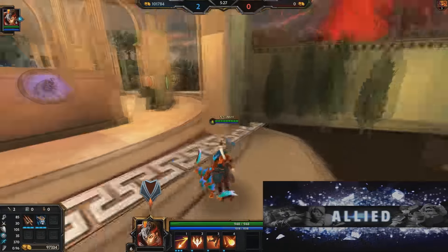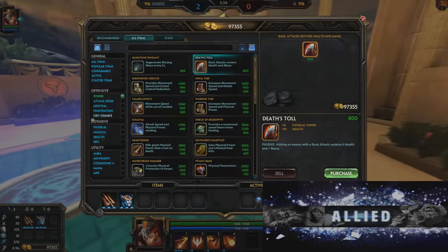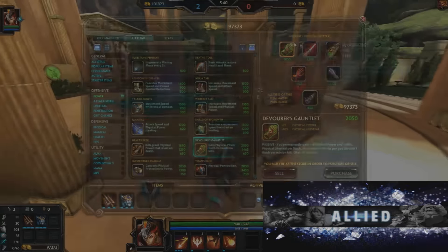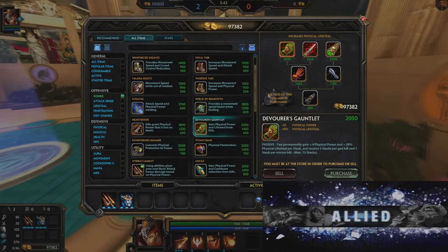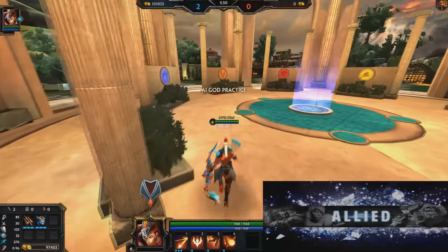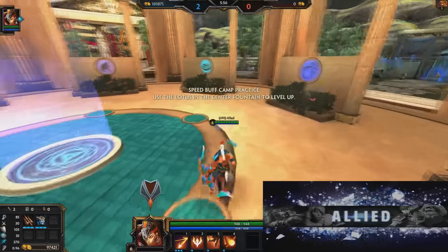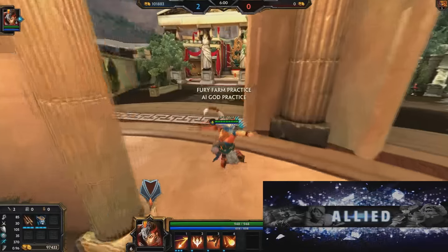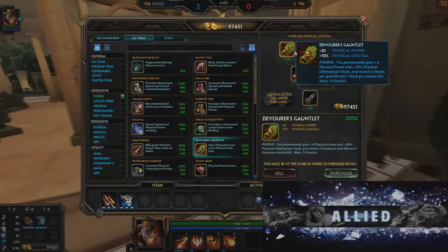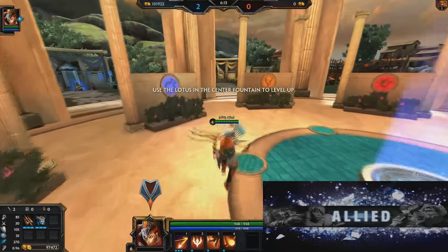Devo Gloves haven't really been touched but they're looking a lot more enticing. Since Heartseeker costs more gold now, you might see more players go for the Devo Gloves start - it's a more reliable start. It stacks up pretty well, it's a little less physical power but the lifesteal is definitely worth it. A lot more hunters like Rama are looking better now with the standard Devo Gloves start. Huyi is going up a couple of ticks in the tier list for me.